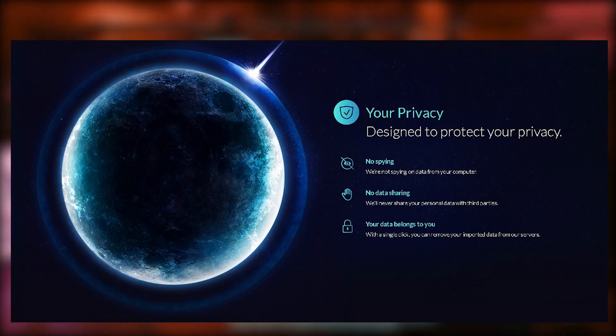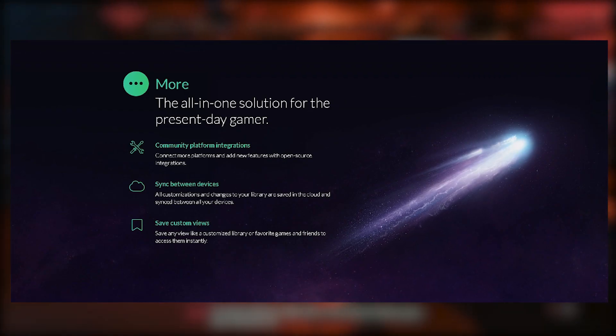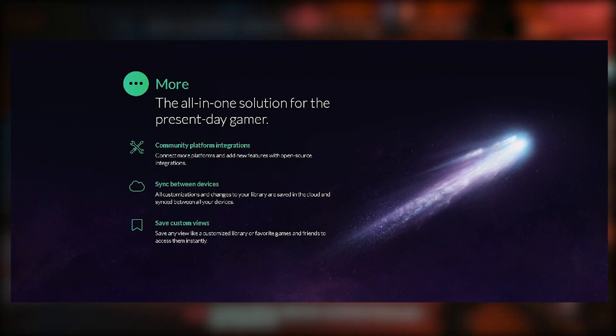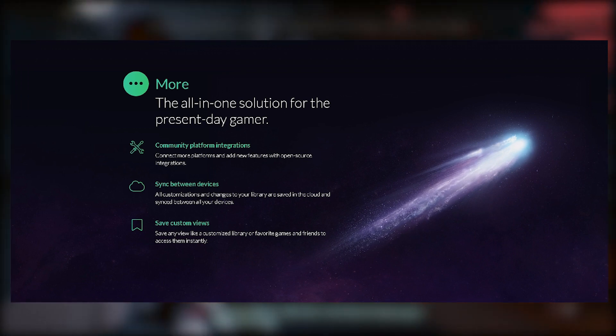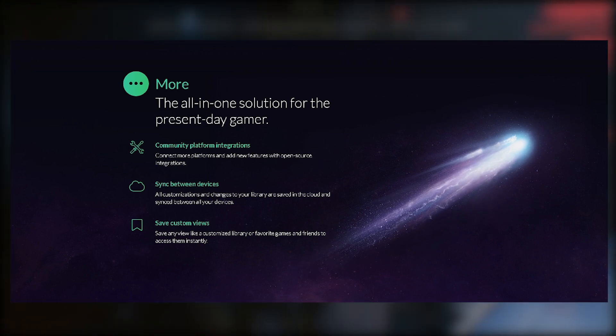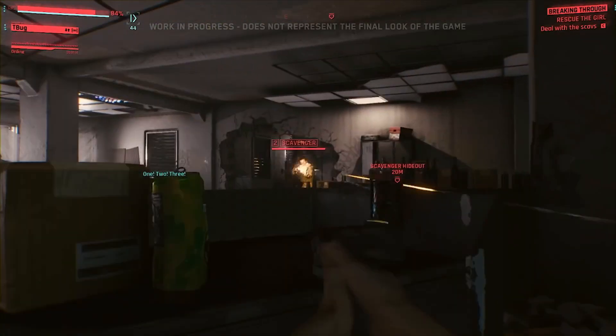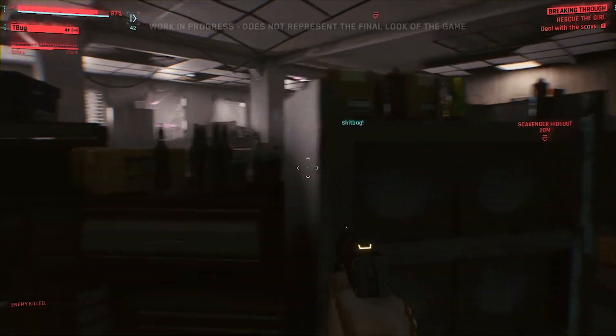Another great element of GOG Galaxy 2.0 and GOG in general is how they treat your privacy. Your personal data is never shared with third parties, and removing imported games and friends is a streamlined experience. The launcher also comes with auto updates, the ability to roll back to previous game versions if there is a patching issue, cloud saving, and integration across all your devices. It will also offer matchmaking and online play for GOG Galaxy powered multiplayer games.